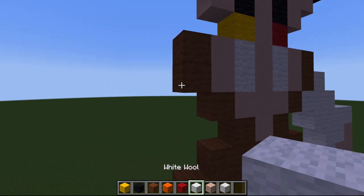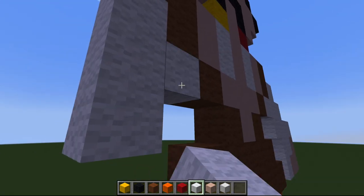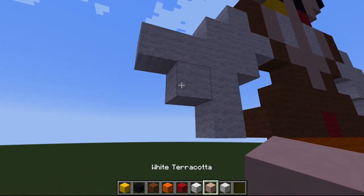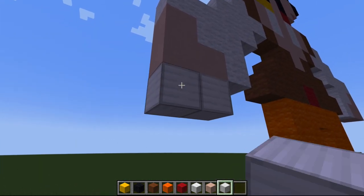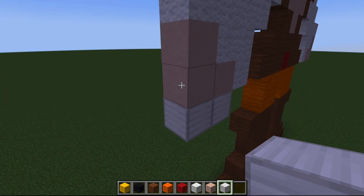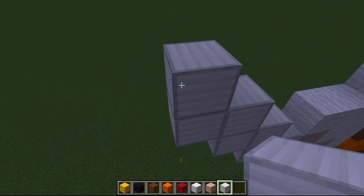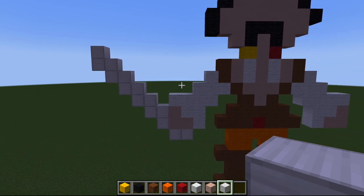This arm is going to be the one holding the sword, so it's a little bit different - not symmetrical obviously. Let's place one two three, place one there, then come down by one, one two three four, come down by one again, one two, then place one right there. Grab our white terracotta and place the hand. For the sword, you can get creative - I'm using an iron block, but you could use stone, diamond, or anything you wish. We're going to start here and go six angles: one two three four five six. Now we've got a cool looking sword!